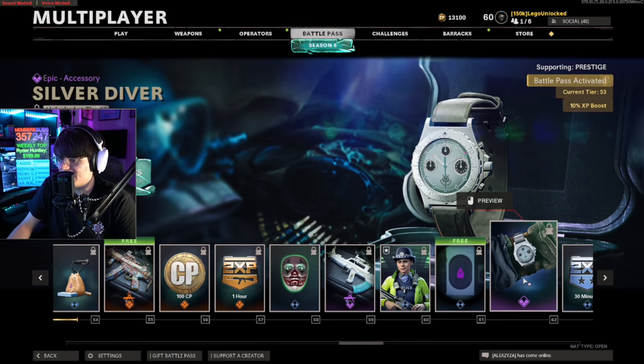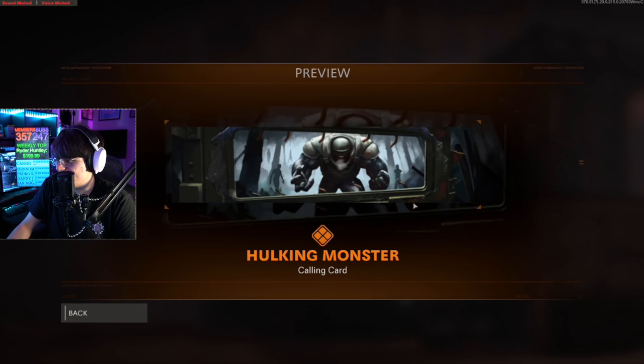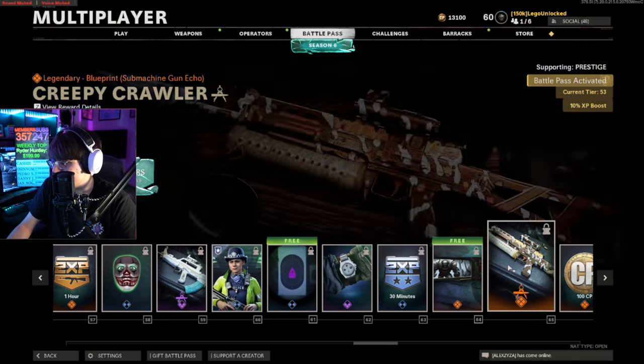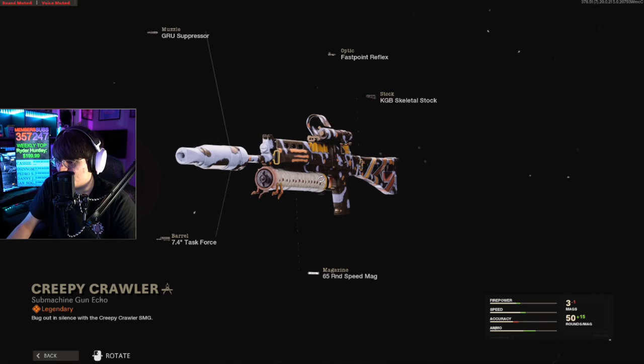Then we get another Silver Diver watch. An emblem — wait, it moves? That's kind of cool. Oh, is that a zombie shield? That is definitely the Origin Shield right there — that's kind of sick.